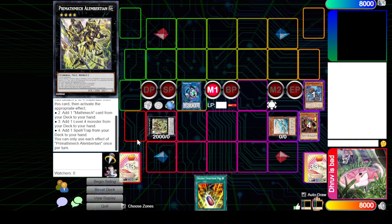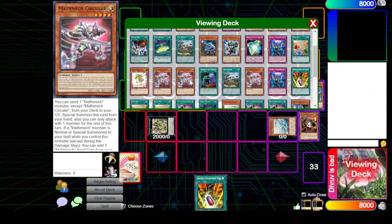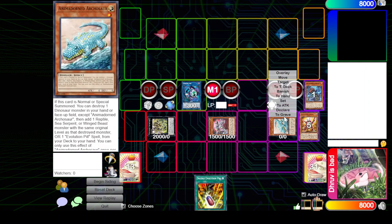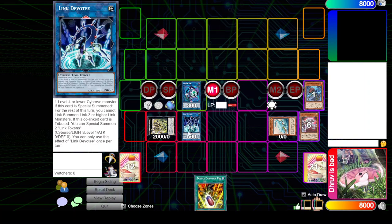So we make these two into Alumberson. Alumberson - if you draw circular, the detach three to search level four does come up - but here obviously we did not draw circular, so we're adding circular. This card is crazy, and we can special circular by tribute - not tributing, sending Sigma - so we're going to make circular into devotee.